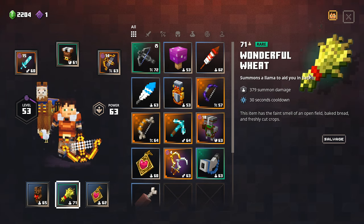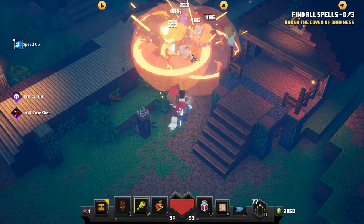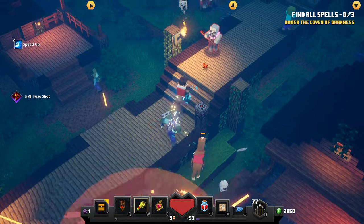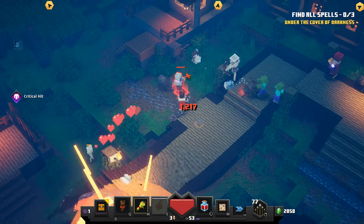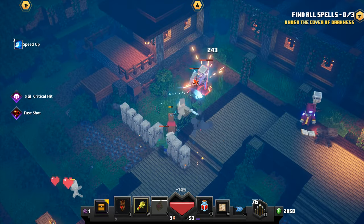A wonderful wheat for additional ranged attack on enemies — that llama buddy is super nice to have. And then a love medallion for that emergency get-out-of-jail-free, get the mobs that are on top of you and turn them onto your side temporarily.